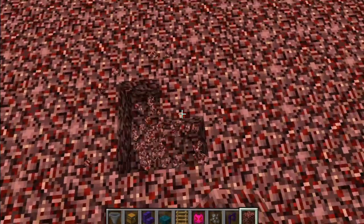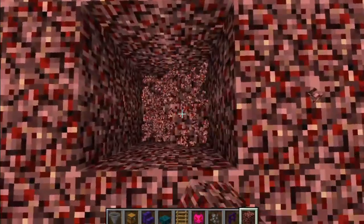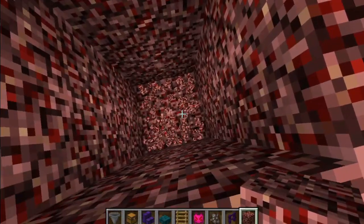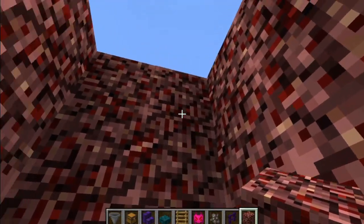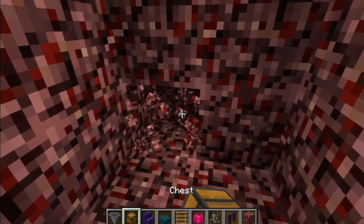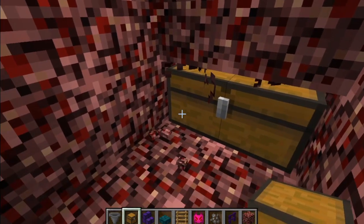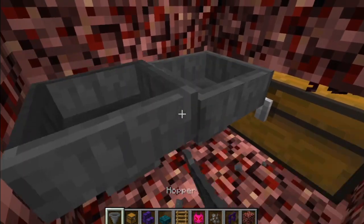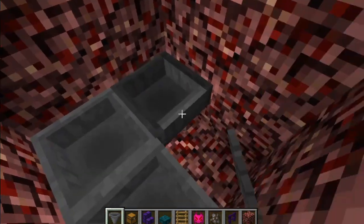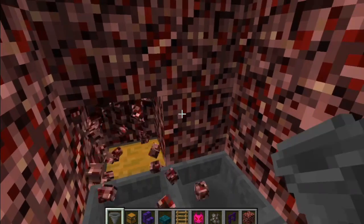I start by digging a 2x2 hole in the ground, digging down to 4 blocks deep. Break a couple blocks in the wall and place a double chest or crate at the bottom. Place 4 hoppers on the floor connecting to the chest, leaving us 3 blocks below the ground. Break the blocks above the chest for now.